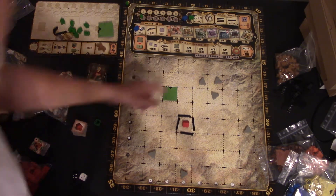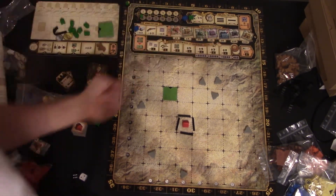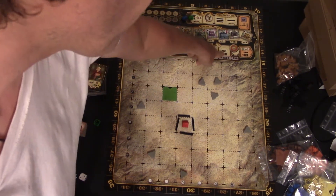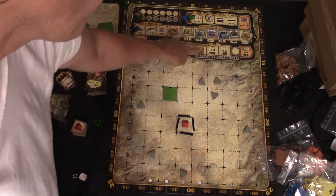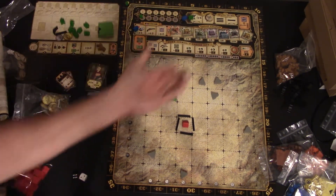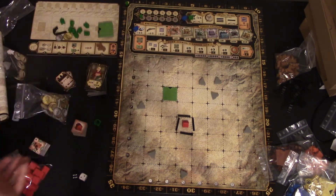At the end of every round, this tracker moves up, so it gets more and more expensive to buy victory points. The two-dollars-for-one-VP option is only there the first round — then the cheapest is three, then four, then in the last round the cheapest is five. At the end of the game, for every ten dollars you have left over, you can get a victory point, which isn't that good to be honest.